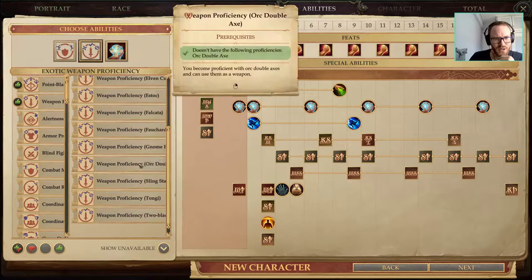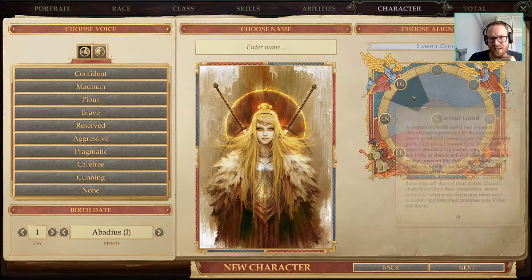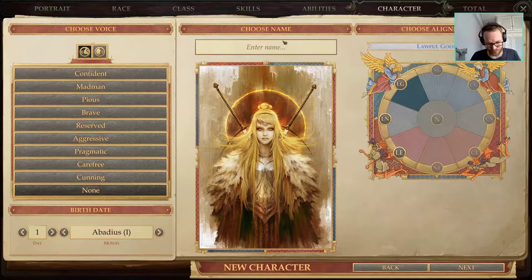Exotic Weapon Proficiency — we're going for Orc Double Axe. You could go for Two-Bladed Sword; it's up to you, whichever you prefer the looks of. There are some nice Orc Double Axes in the game, and there's a really nice Two-Bladed Sword, but the Two-Bladed Sword comes relatively late while the Orc Double Axes come a little earlier.